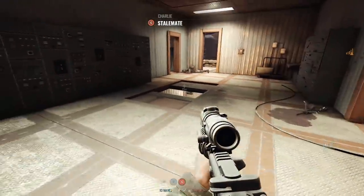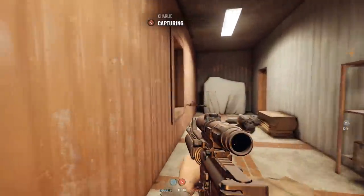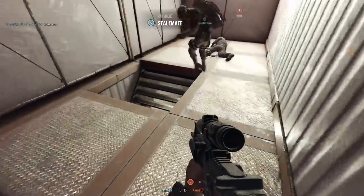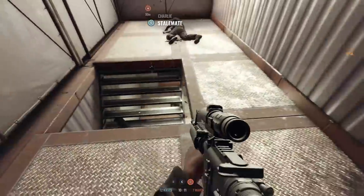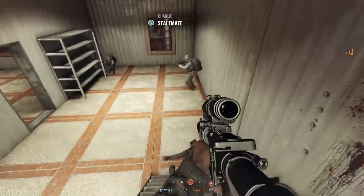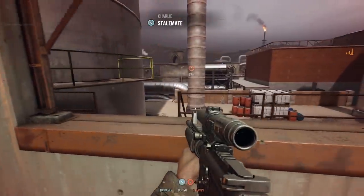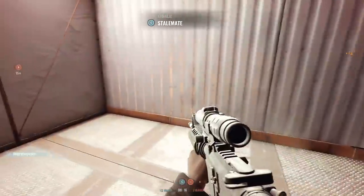Insurgency Sandstorm takes that same formula and brings it over to the Unreal Engine with better lighting, texturing, animations, and more detailed maps. It's even creepy at times, thinking that, as you aim down the sights of your rifle, it may not look that different from what an actual urban firefight could look like. Your favorite modern and time-tested weapons are all here in high resolution, with smoking gun barrels complete with the most common attachments and faction-specific gear.